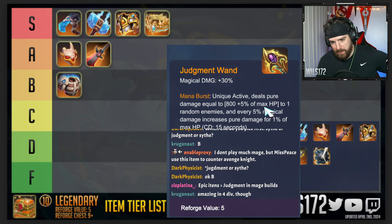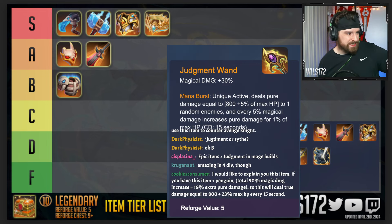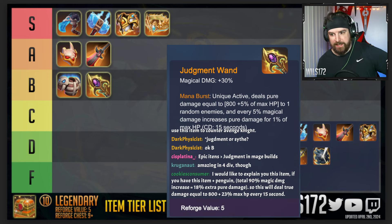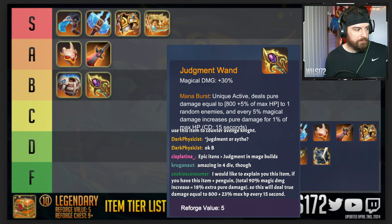In a regular mage build like mage-shaman it's way more mediocre, so I think it should be B tier. Keep in mind this got nerfed — it used to do even more pure damage. The old version would have been rated higher, but this version is fine at B tier.